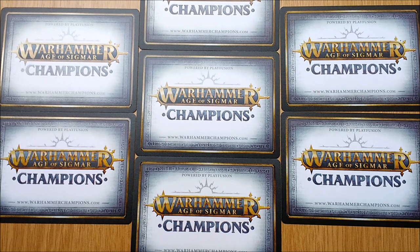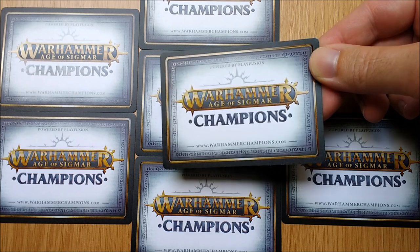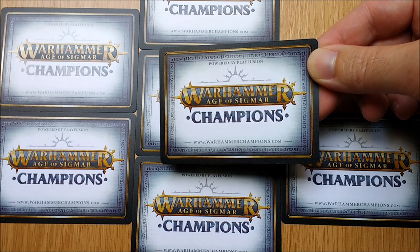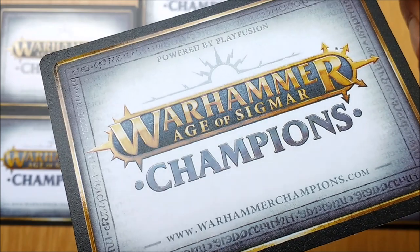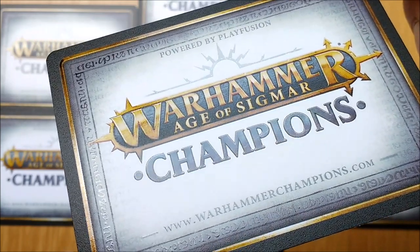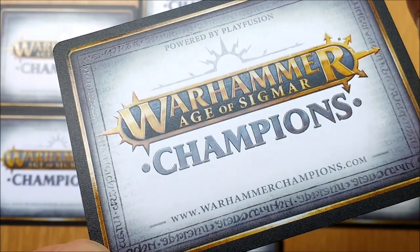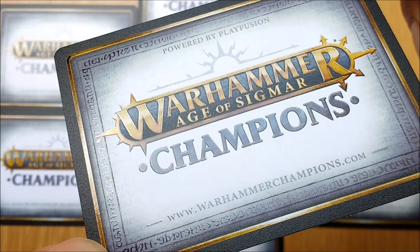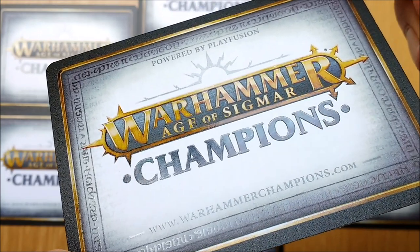Here is a close-up of the card back — don't they look fabulous. Get these into a sleeve straight away. You probably won't be able to see it on camera, but there is a texture on the back of the cards — the gold areas and the runes have been picked out using a printing process known as UV spot gloss, so they are slightly raised and slightly shiny. Again another excellent attention to detail feature.